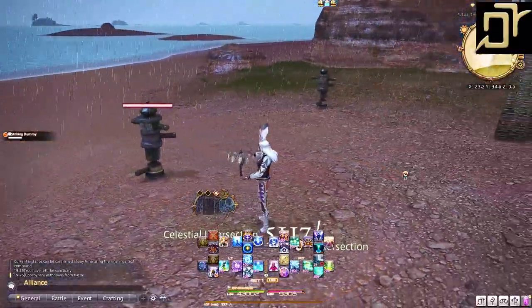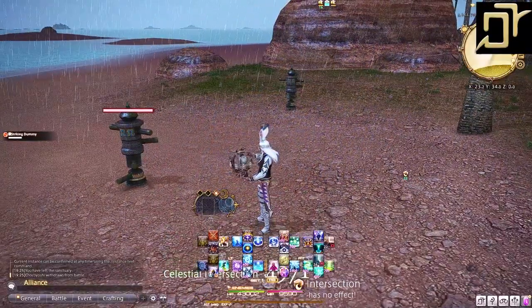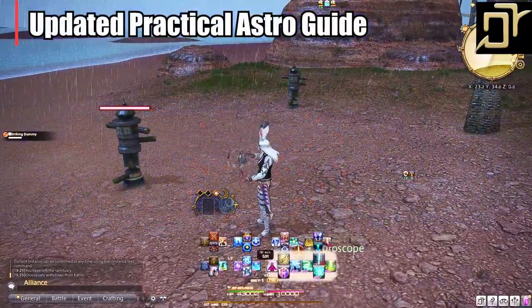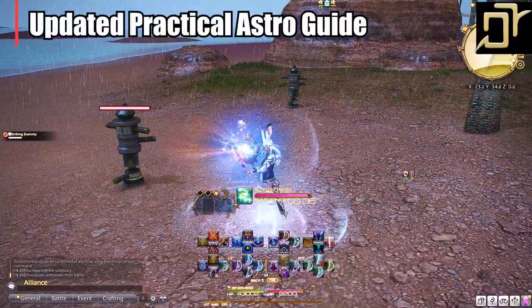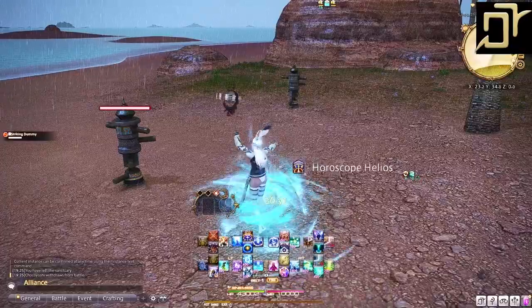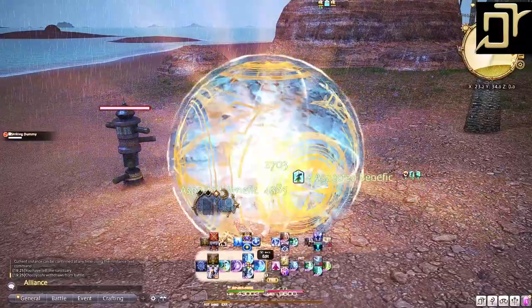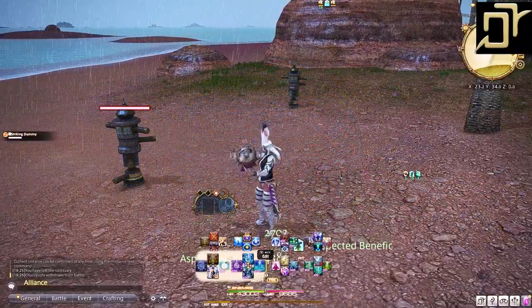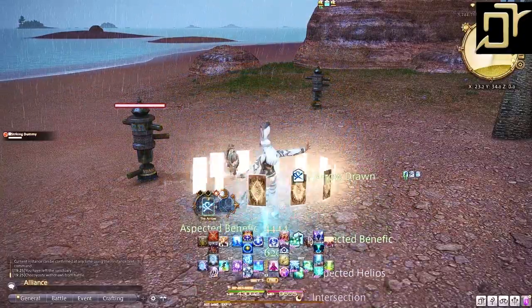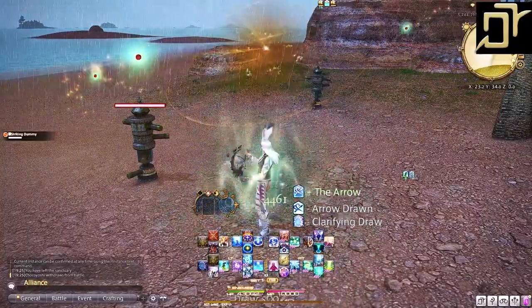With all the new changes to healers and Endwalker boasting to be one of the best expansions thus far, we need a new practical healing guide for Astro. This is an updated version of my previous guide and we'll be going over all things beginner Astro for new and casual players to get into healing. If you are a beginner or casual player hesitant on playing healer class, I'm going to provide you a practical healing guide from level 1 to endgame. This is not a pep talk — this is a step-by-step guide to build confidence and begin understanding the job. These are my personal opinions, and this guide is for you.